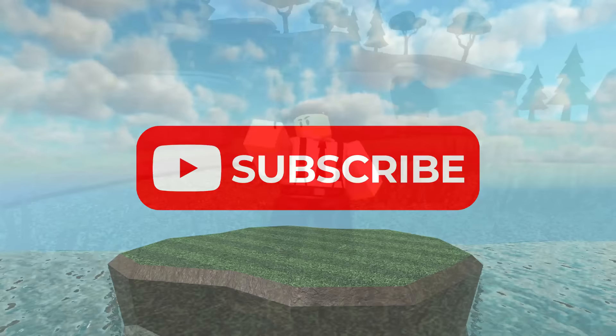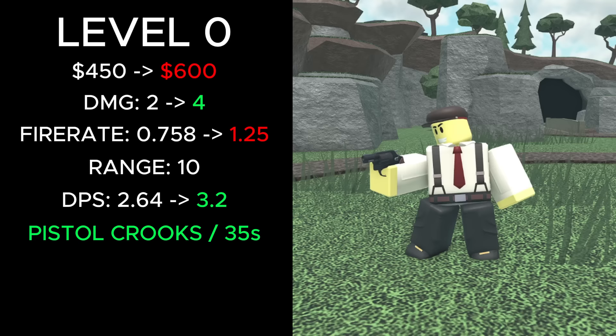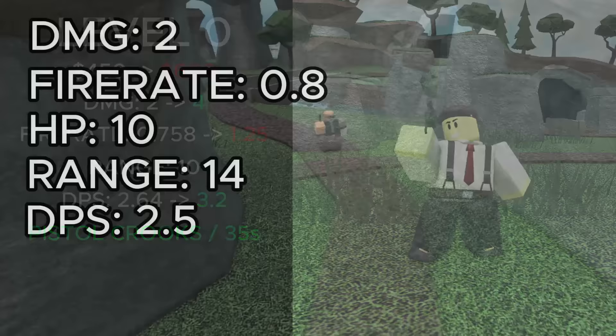I'm going to start with the normal crook, but if you want to skip to the golden version, go to this part in the video. At level 0, the normal crook now costs 600 cash to place, which is 150 more than before. Its damage was increased from 2 to 4, fire rate increased from 0.758 to 1.25, DPS was increased from 2.64 to 3.2, and it now summons pistol crooks every 35 seconds. The pistol crook deals 2 damage, has a fire rate of 0.8, 10 HP, 14 range, and 2.5 DPS.